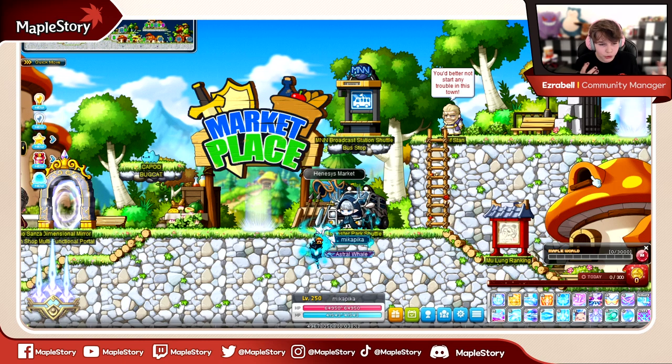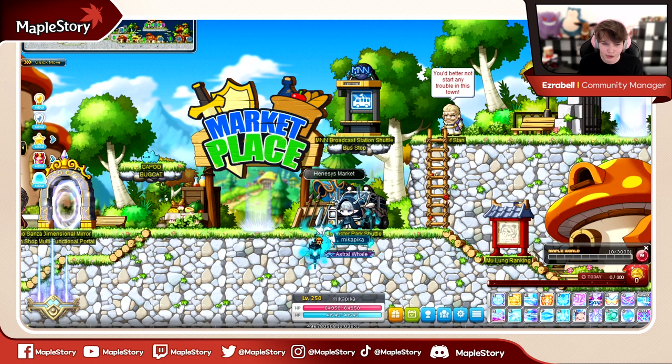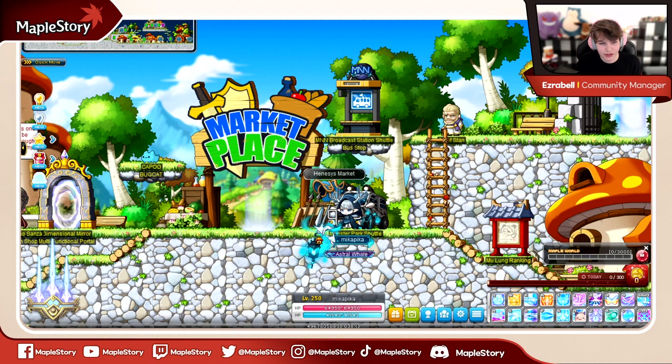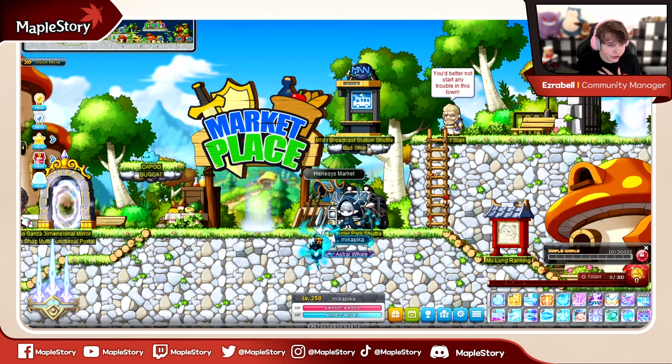Where we left off last time, we briefly touched on all sorts of things such as link skills, legion, how upgrading your gear works in terms of flaming it, potentials and cubing, star forcing, all that kind of good stuff, and some basic tips for other systems around the game, as well as job skills and when you unlock your different job advancements. We also briefly touched on some features like the boss menu and the maple guide. Today I want to start by going over the side icons, because that's one really important thing we didn't cover right off the bat for new players.